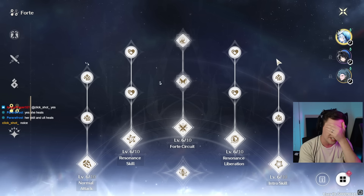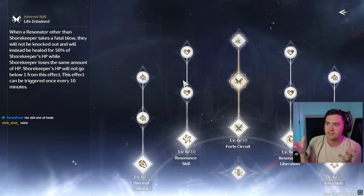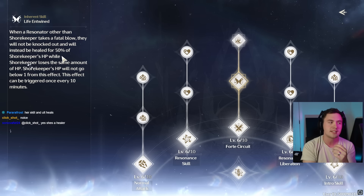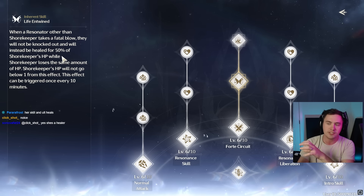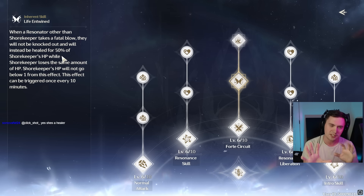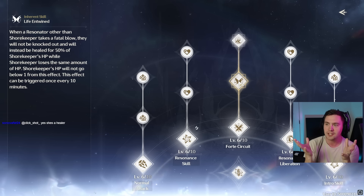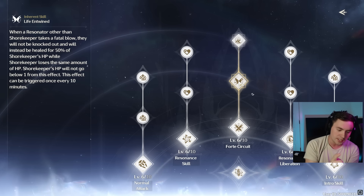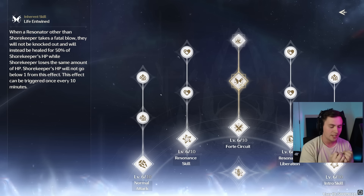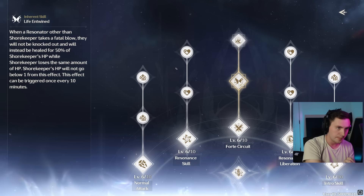On top of that, Shorekeeper will essentially tank a hit for you. Instead of dying, you'll be saved — it's going to take 50% of her HP and give it to you to keep you alive. Verena shields you, which is also pretty juicy, but this is just one-to-one as good as Verena's passive. Verena is a good unit, a very good unit, but Shorekeeper does the same thing and potentially more.